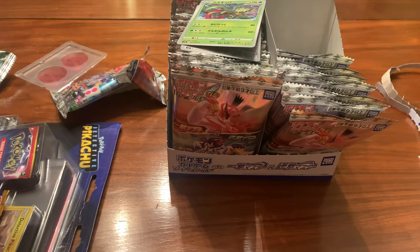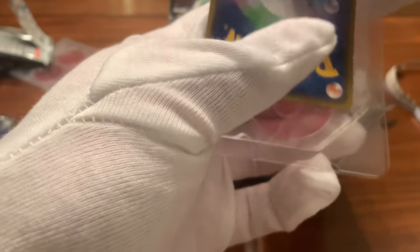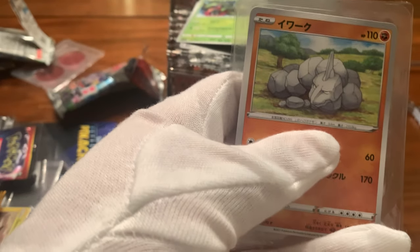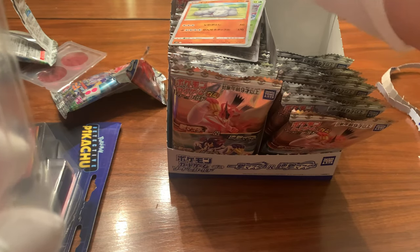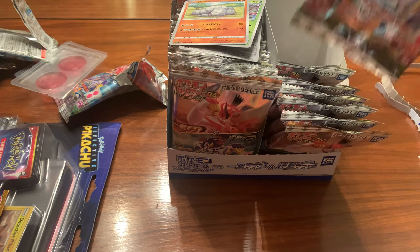I don't like scissors because I'll just cut the card. Next card — Onix, I know that one. Does that mean anything? Oh, I just think it's Rock Snake — I think it's Iwark. This is the next one.